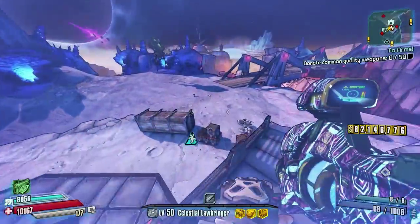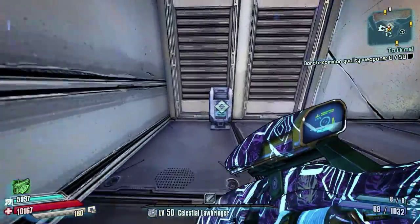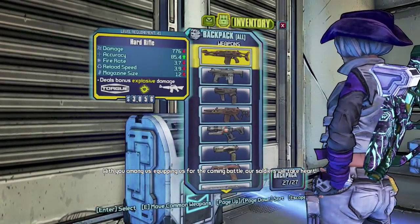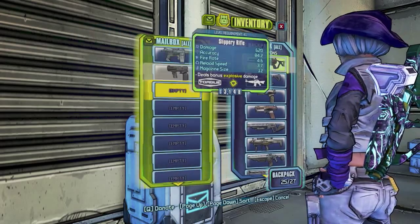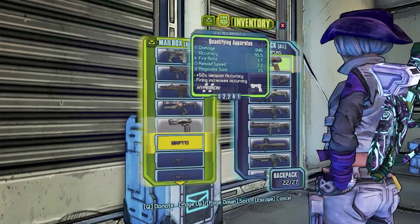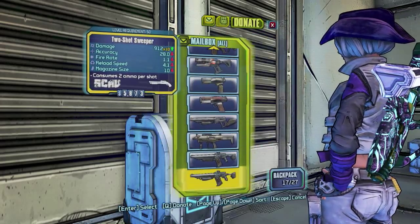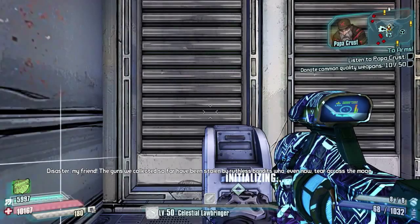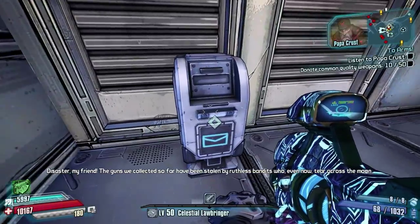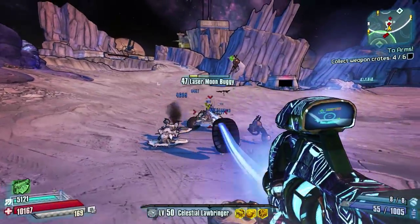So you need to go off and farm as many as you can and once you do you can come back and hand them in. You can only hand in a maximum of 10 at a time, and basically every single time you donate 10 they get stolen or you get a little challenge to do. There are five parts to this whole thing. I've deposited the first lot and then Papa Crust pipes up and says they've been stolen.